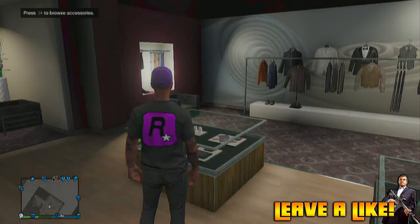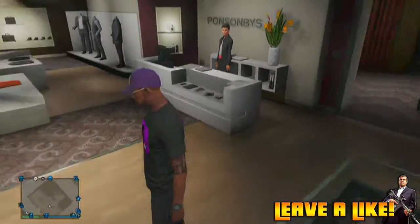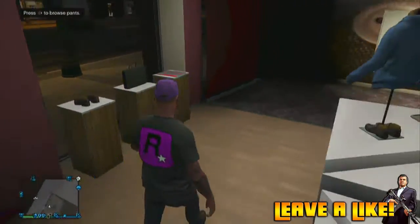Once you've done that, go to the accessories section, click on watches, and wear any of the watches. Once you've worn a watch, as you can see, the Rockstar logo — the crew emblem — will appear on your back, and it's giant.